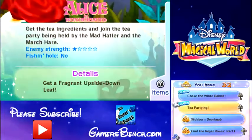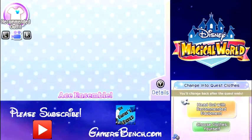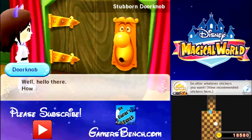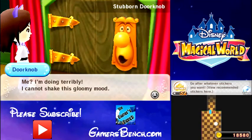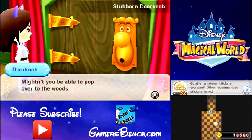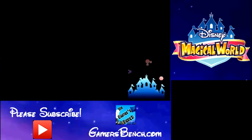Alright, let's see what quest we have. Stubborn Doorknob — that sounds fun. Okay, so we need something to de-rust the doorknob. Apparently it's some kind of oil — forced olive oil.